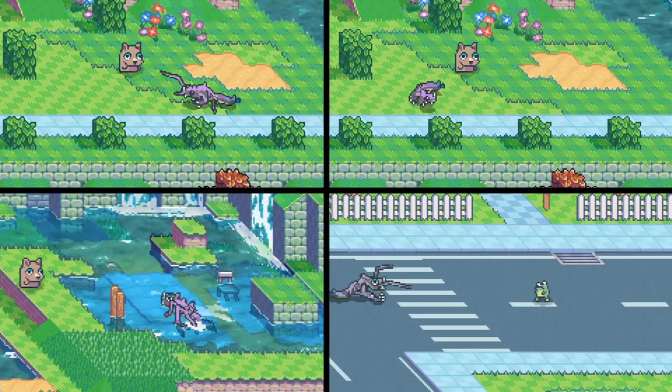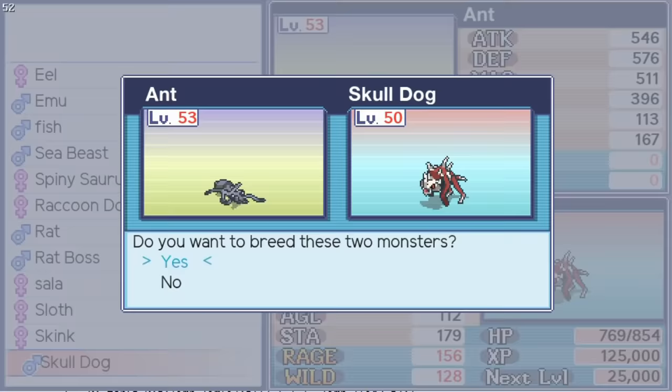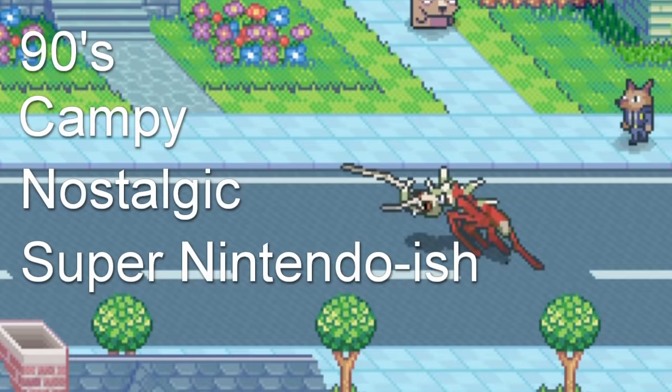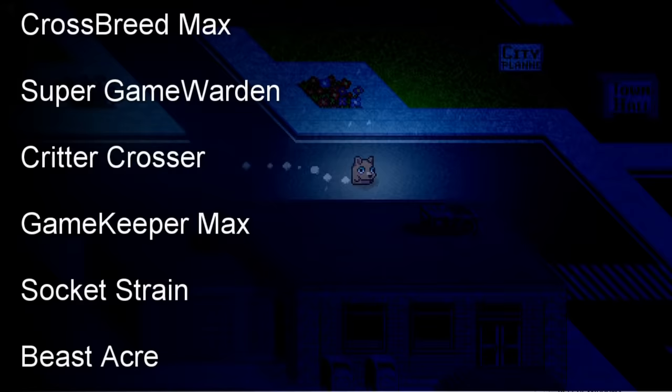There are still some special cases to work out, and I'll probably be squashing breeding bugs all the way up until release, but for now I think it turned out pretty good. And finally, I am changing the working title from BeastSocket. I wanted something that sounded 90s, campy, nostalgic, and Super Nintendo-ish. After a lot of revisions, I came up with Crossbreeder X. There were a lot of similar variants, but unless everyone says the name is terrible, I'll stick with Crossbreeder X for now at least.